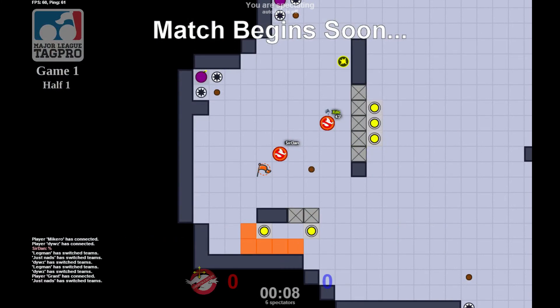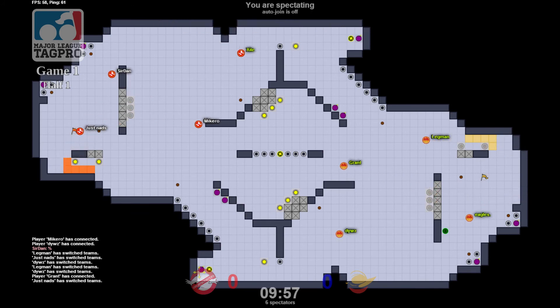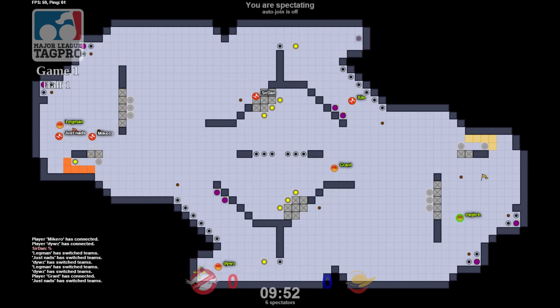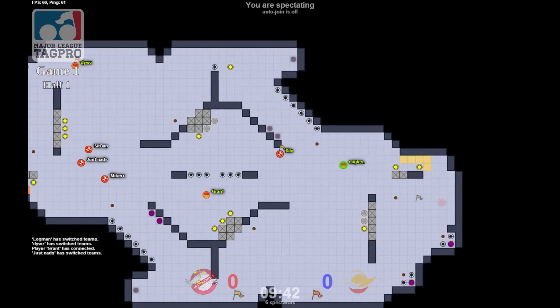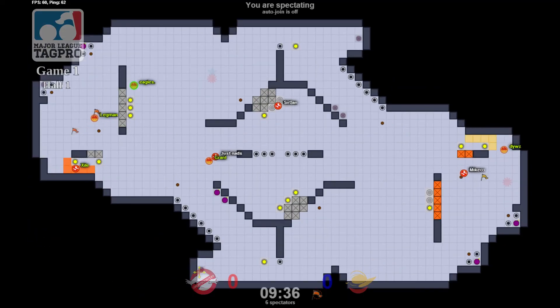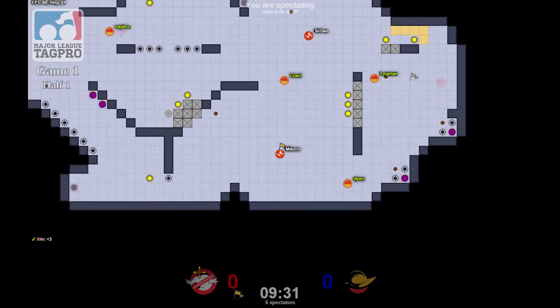Teams respawning, looking for a better spawn. Let's see how they fight for these power-ups. Usually the blue team's gonna have a better shot at bottom and red to top, but let's see how it goes. We've got a rolling bomb explosion out here with only one tag pro to be found in the whole map. Exile is free with a rolling bomb but gets sniped very nicely by Grant.